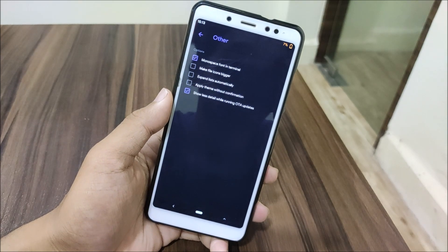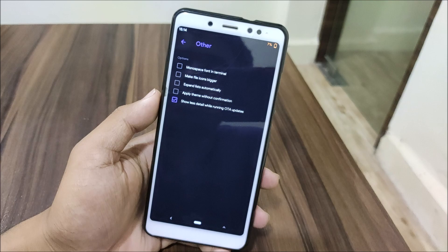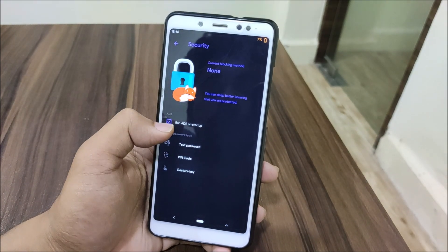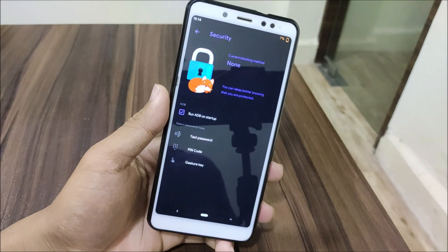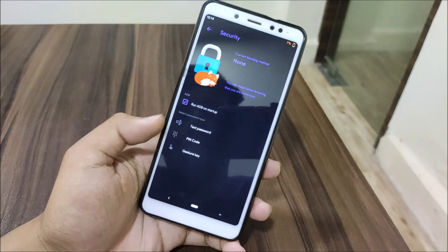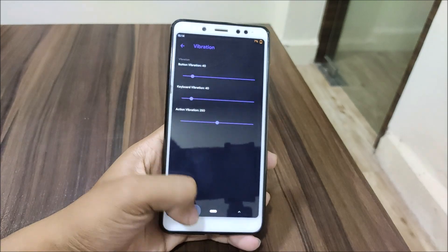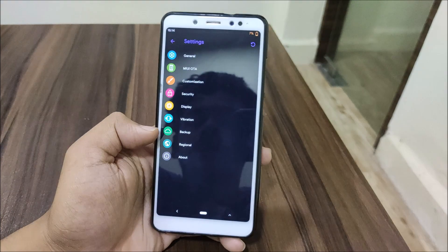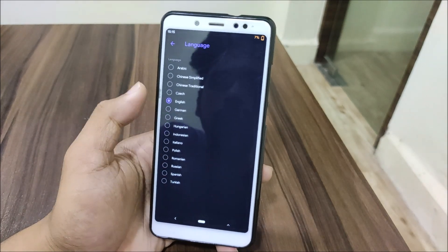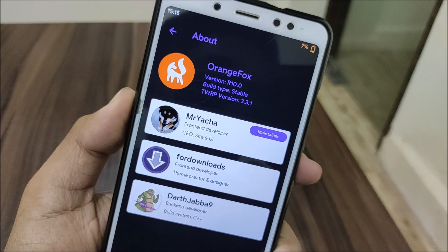Under the other settings, you can change the font in the terminal, make file icons bigger, expand, and auto-apply themes. Under security, you can run ADB setup, use ADB on startup, set a PIN code, text password, or gesture key. Display settings have brightness and timeout. Vibration has button vibration settings. Backup options, timing, and language settings are here too. Finally, the about section shows the Orange Fox theme info.